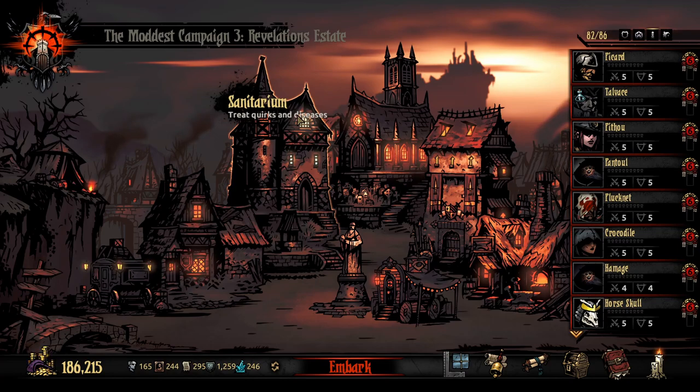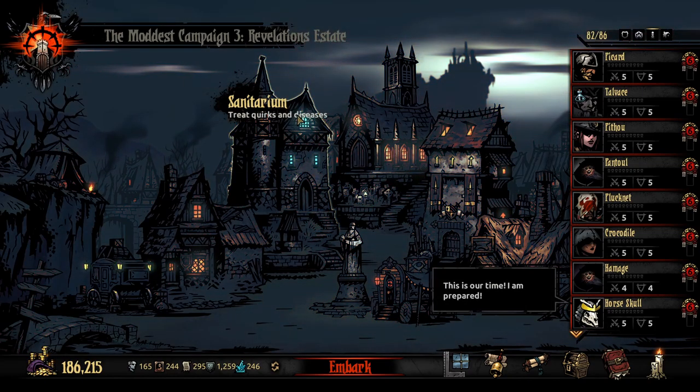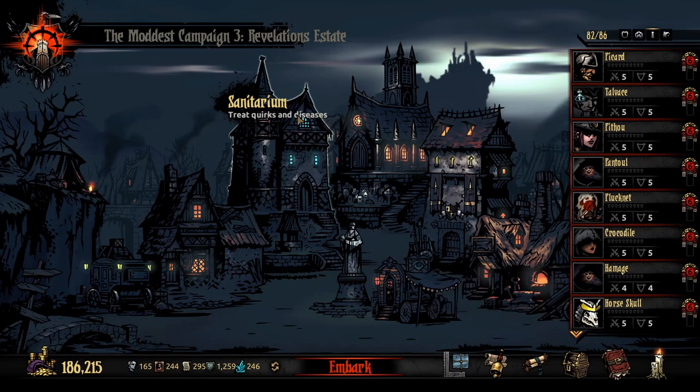What I've done in this campaign is I've aggressively fought bad negative quirks and tried keeping good negative quirks. A good negative quirk is one like the Curious one — I always keep Curious because I prefer the scouting chance and, oh no, I accidentally get cut on a glass cabinet? Whatever, that's fine.